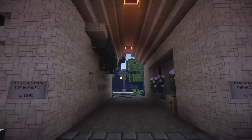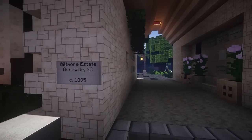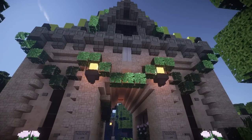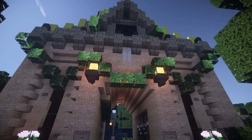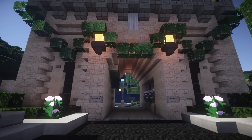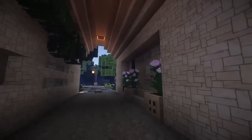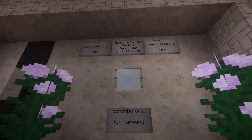Back to the Inspiration Series today — looky, looky at my cookie. This is the Biltmore Estate, Asheville, and I think NC is North Carolina, 1895. This is kind of a recreation, or reproduction, of a real-life building from North Carolina called the Biltmore Estate. Recreated by TBS — Biltmore Estate, built by Vanderbilt, 1889 to 1895.